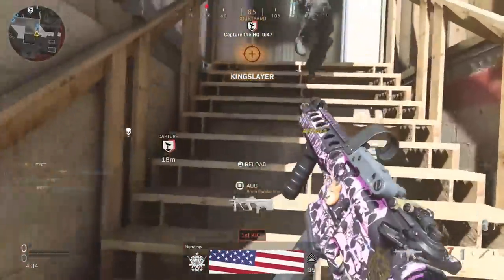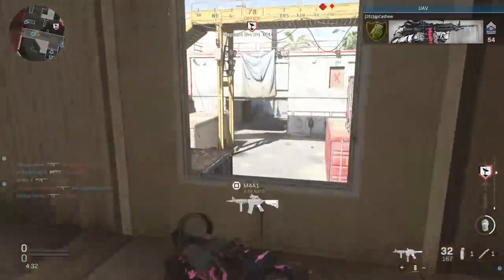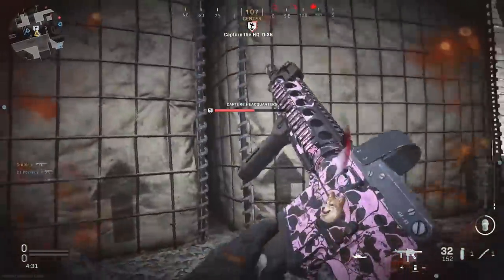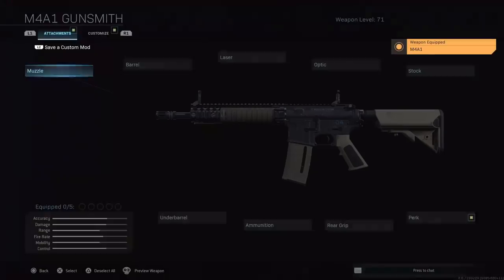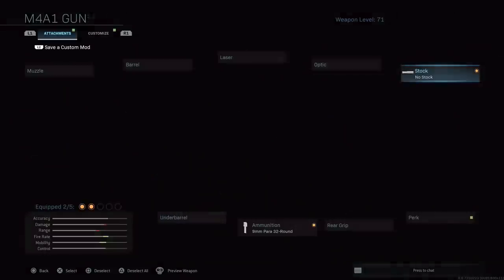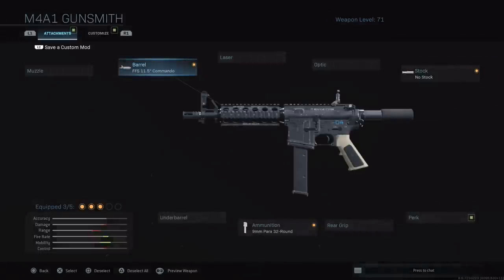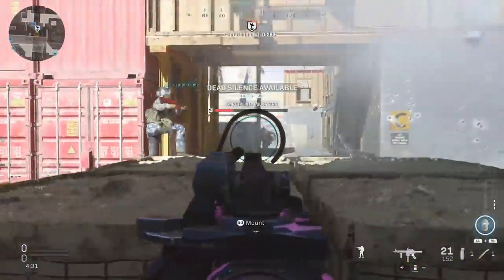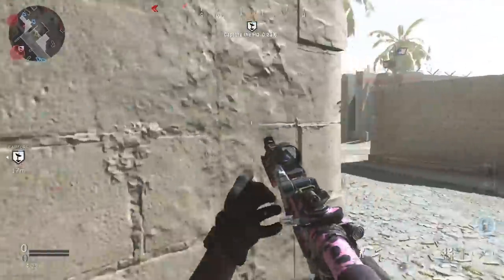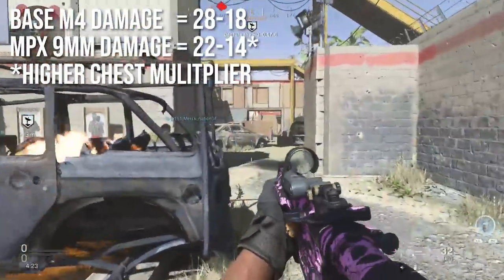The first secret weapon is the MPX, which starts off as an assault rifle base M4. To make this weapon, you need to equip the ammunition conversion to 9mm Para 32-round magazine, then put on the shortest possible barrel — the 11.5 inch Commando barrel — and remove the stock. What you're left with is the real-life MPX, essentially a submachine gun platform M4. The base M4 has a damage of 28 to 18 depending on where you hit.